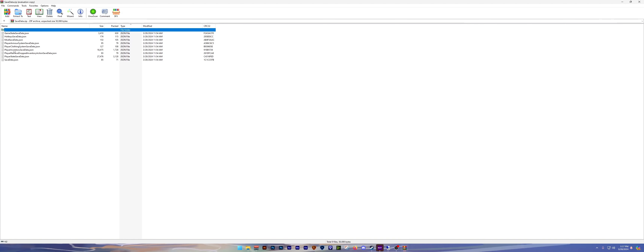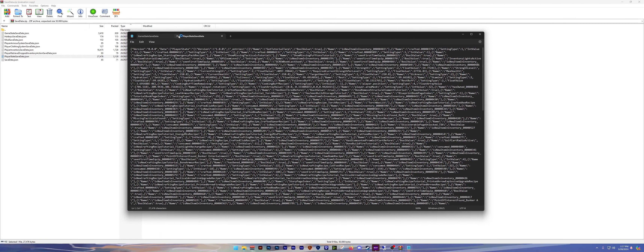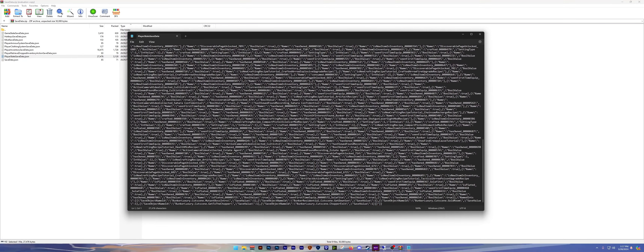This time we are going to edit the 'PlayerStateSaveData' file. If we go to the very bottom, we are going to see 'bunker_luxury.cutscene.chopper_exit' with a save value of 1. Now you might be able to delete that 1 or set it to zero, but I'm not sure, so I'm just going to show you the way I know how to fix this.